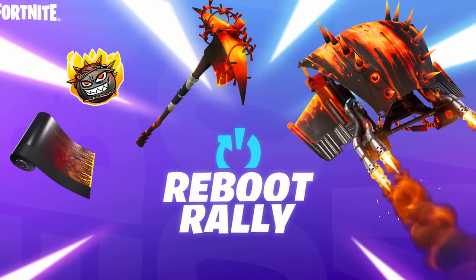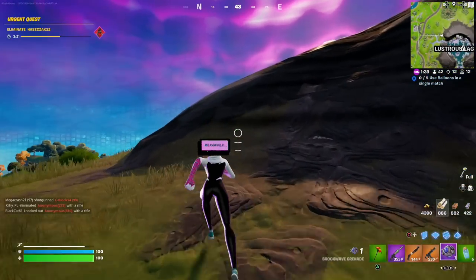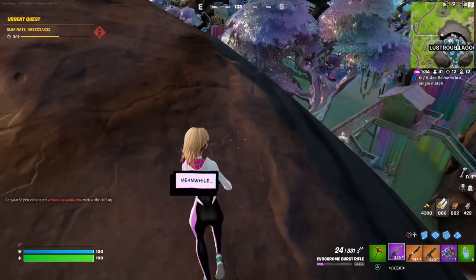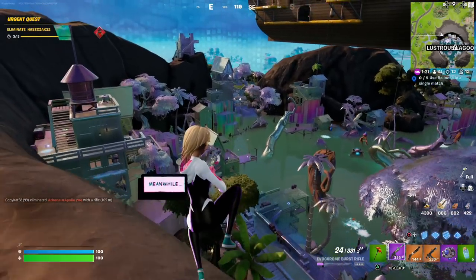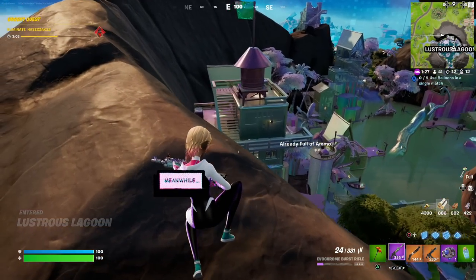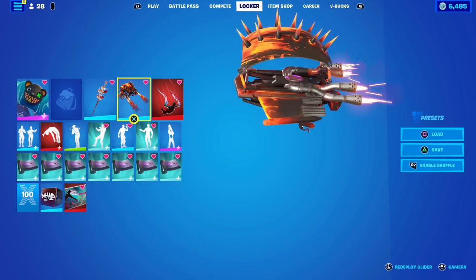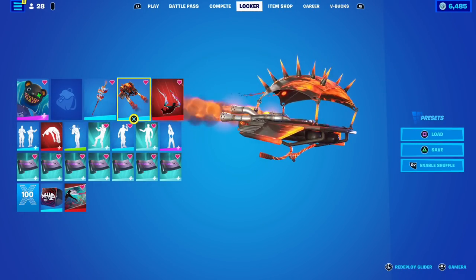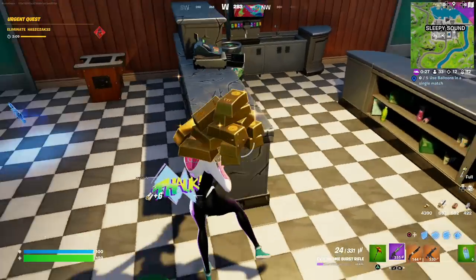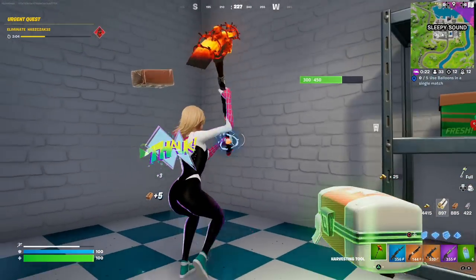A quick reminder that the Reboot Rally is still ongoing right now and it's actually super easy to complete all the challenges by yourself. All you need to do is make yourself an alt account and enable it for the Reboot Rally — that way you can easily complete all the challenges, giving you the brand new Red Hot Revenge pickaxe, a new glider, a new wrap, and an emoticon. I'd definitely recommend getting these, especially since it's a reskin of the Raider's Revenge harvesting tool not seen since Chapter 1 Season 1.